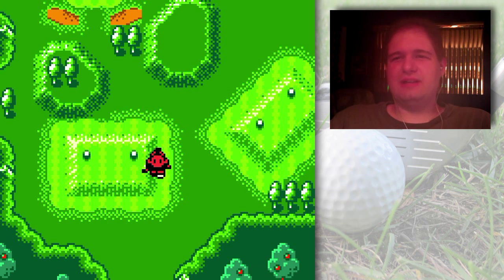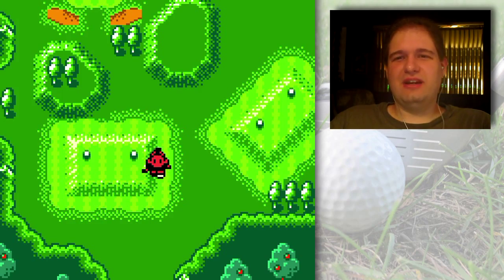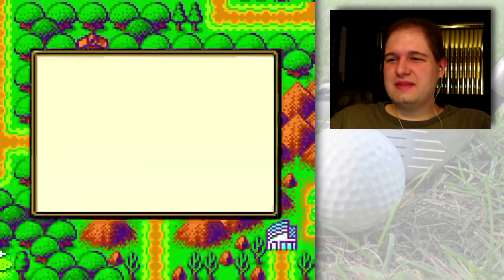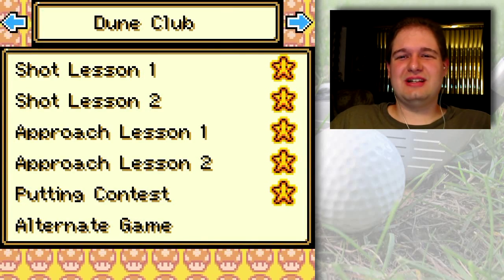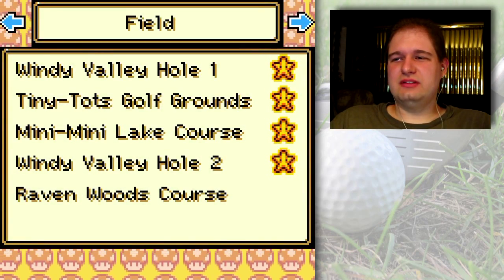Hello everyone and welcome back to the walkthrough. What else we have left to do — you didn't happen to forget about the alternate game at the Dune Club, did you? Well, that's pretty much all we have left aside from the Raven's Wood course at the field.